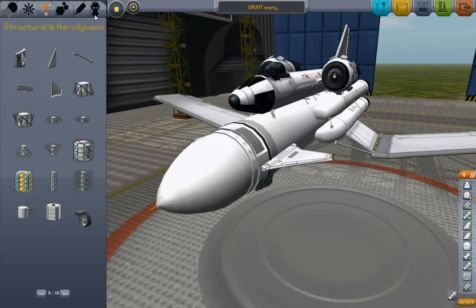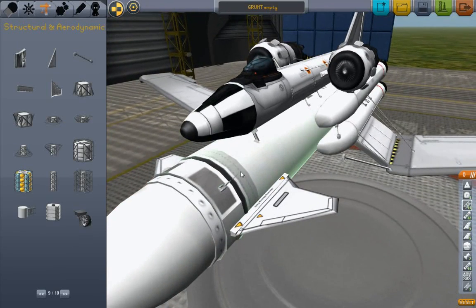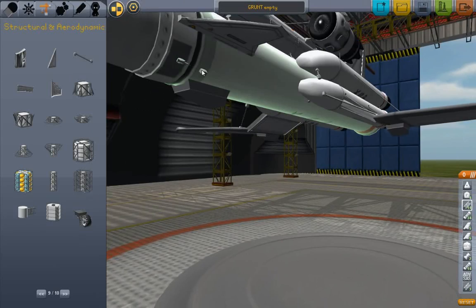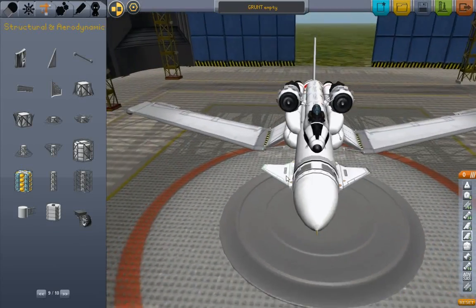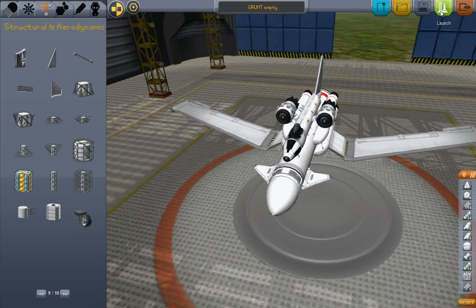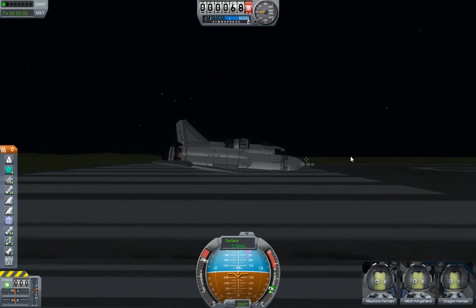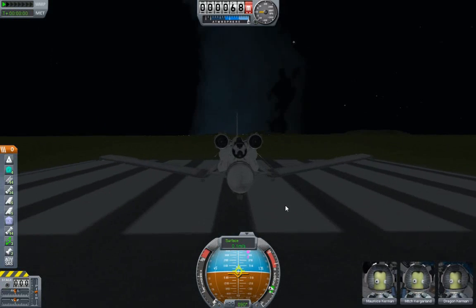We don't need the strong struts because it's not really putting a load on it, just giving it some stability. That did seem pretty low clearance. Okay, that is strutted - save it, launch it. Same three crew: Marquise Kerman, Mitch, and Dragon. I'm really not certain how to pronounce that. I apologize if I mispronounce your names. Just in the course of this hobby of doing the Let's Plays thing, I'm going to mispronounce everything - not out of malice, but out of ignorance.